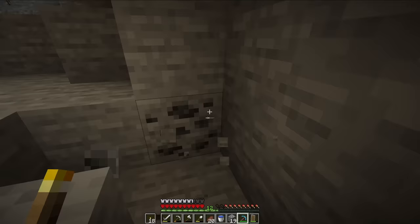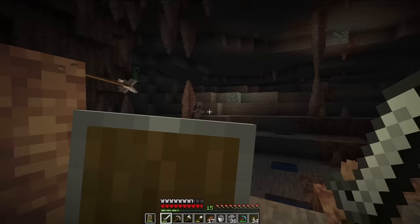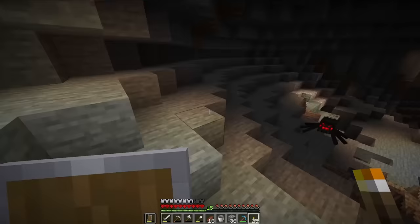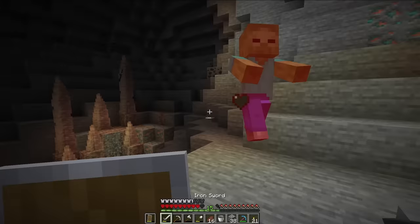I decided to go caving near the mountains instead of by the village, mostly because I wanted dripstone for a future lava farm, and I knew there was some there because of our spawn. I caved fairly carefully, getting lots of coal and copper and a tiny bit of iron. Eventually I found a bigger dripstone cave section — a little dangerous, but I also found a very lucky zombie spawner. We have other things to do at the moment, so I'm not building anything with the spawner yet, though I took the coordinates just in case.